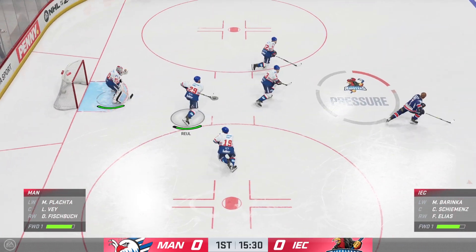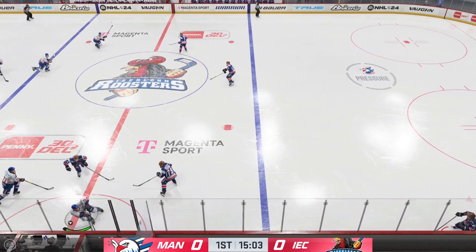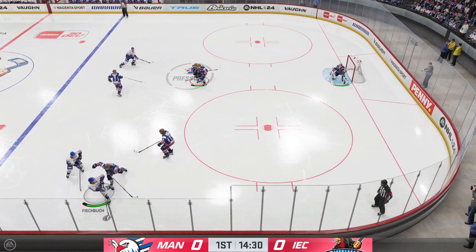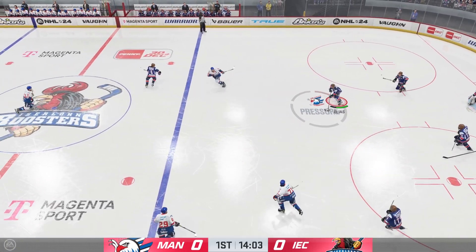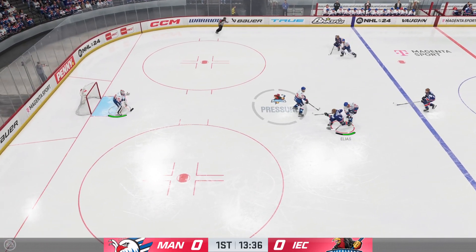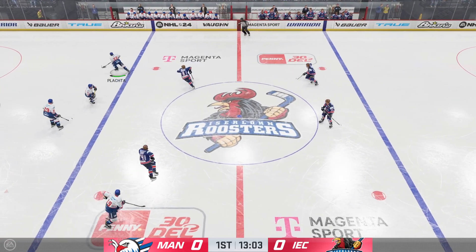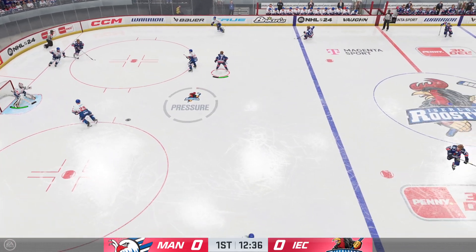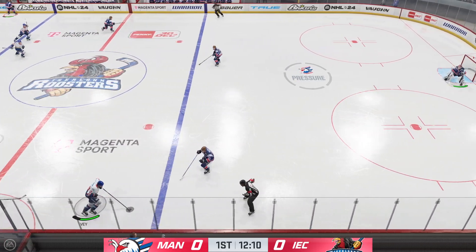Off the draw, they win possession. Mannheim's got it in their own zone, takes the feed. The Eagles carry it along the wall. The Roosters get a hold of the puck along the boards, gain the zone through the middle. The Eagles take possession in the defensive end. Mannheim's looking to break out, and he slides it quickly to Vey, who hugs the boards through the neutral zone.